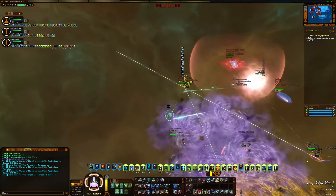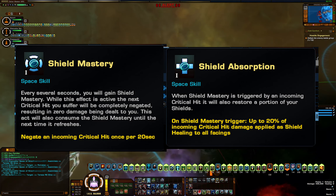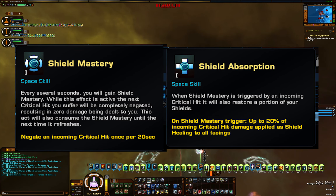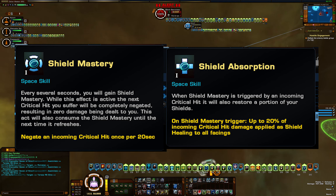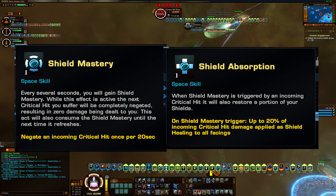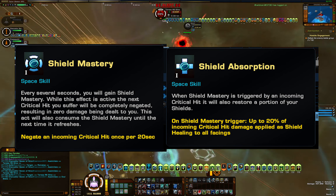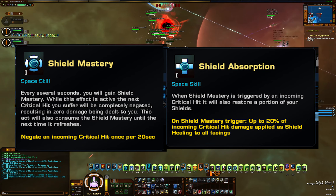I should also mention that the skill tree Shield Mastery and Shield Absorption is fairly important for PvP. It gives you immunity to a critical hit every 20 seconds and that hit becomes a shield heal, so in a normal PvP battle your shields are being completely replenished often just from this skill alone. That's also why I don't normally carry any shield heals on my PvP healer — on a good team, everyone's shields are up most of the time anyway.